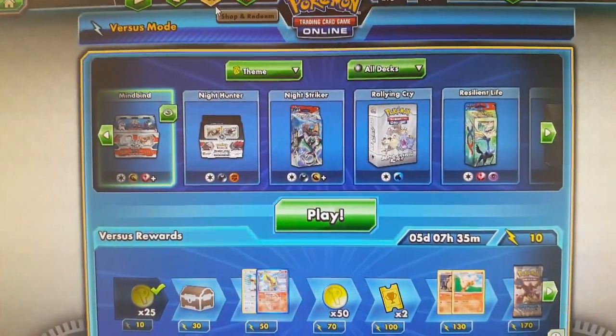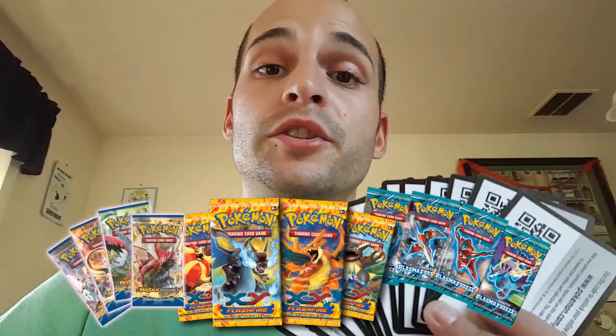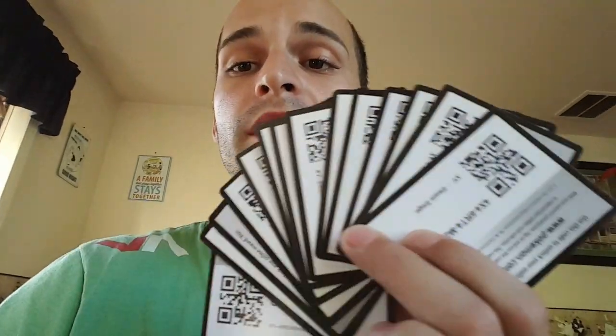These are code cards — they give you free packs every time you buy a physical pack. Each one is from a different pack we've purchased. You enter the code or take a picture with the webcam and it will instantly load a free pack for you.